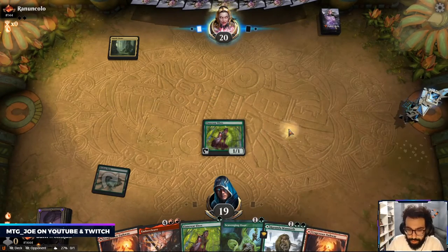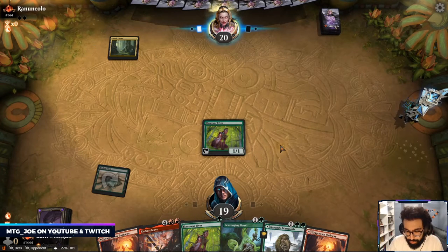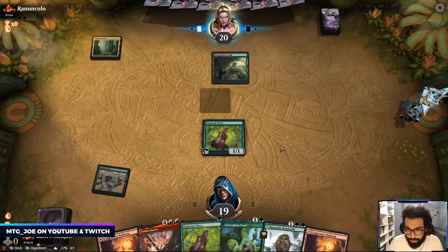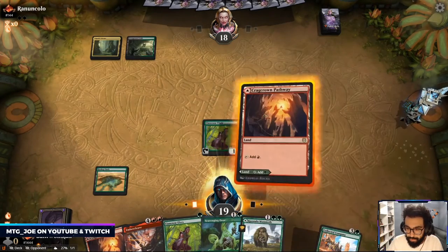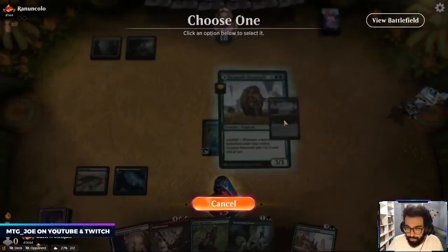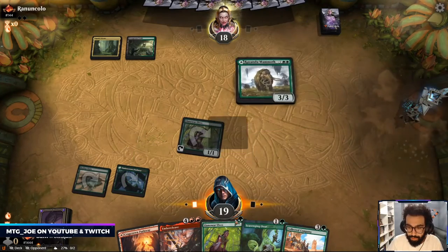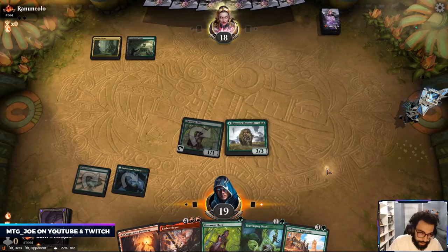I think we go Kazandu Mammoth next turn, and then if I have the land I can Collected Company.